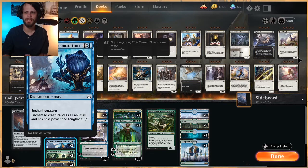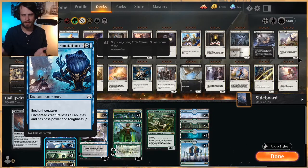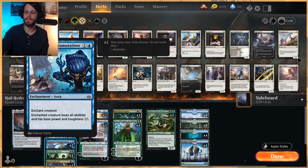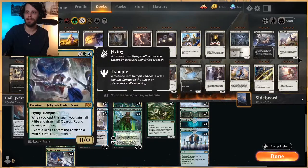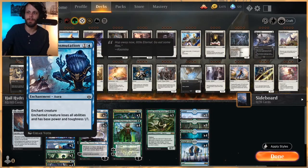Kazmina's Transmutation is a bit of an interesting one here, but actually not bad. Enchanted creature loses all abilities and has base power and toughness 1/1. Normally you'd think you're just neutering your opponent's creature, and 90% of the time that's exactly what we'll do. However, a land is a 0/0 after using it with Nissa, Who Shakes the World and putting 1/1 counters on it - you can actually buff it up by putting the transmutation on it. So if you're only short by one damage, you can throw Kazmina's Transmutation on something. Like Hydroid Crisis - technically a 0/0 with a bunch of counters - giving it base power and toughness 1/1 is actually a boost to its actual power and toughness.